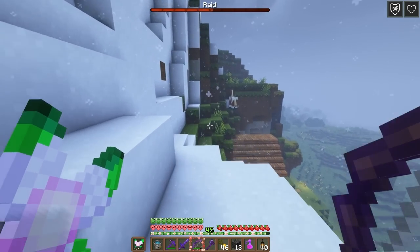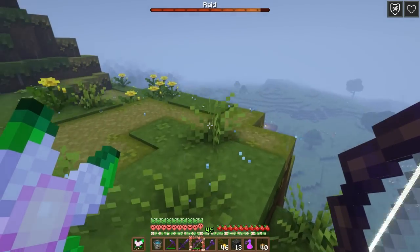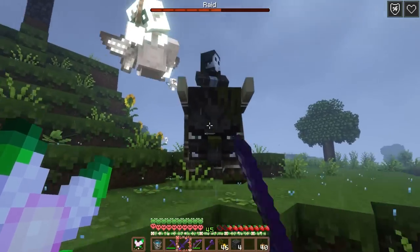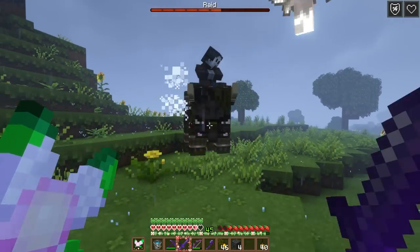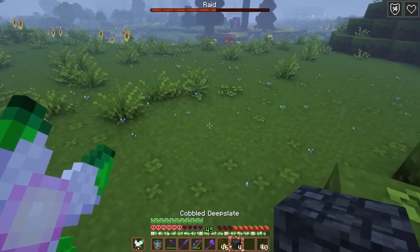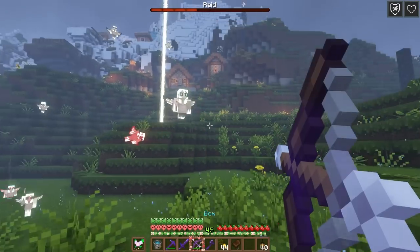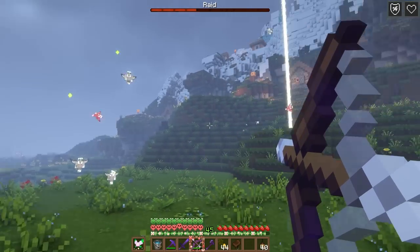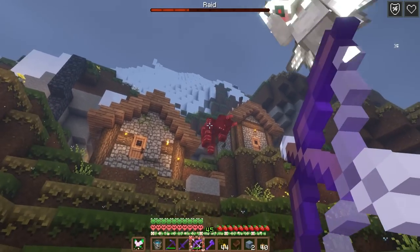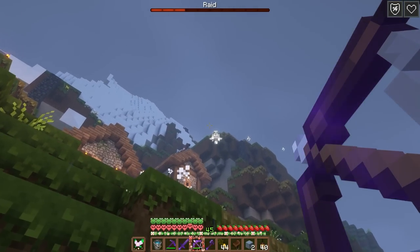Oh my gosh, why is it starting to rain and snow — this is the kind of drama I do not need right now. Greg, can I get some backup over here? Greg has definitely abandoned me — Greg does not care. The vexes are so annoying! Please leave me alone, I am just a baby. I think raids would be so much better if vexes did not exist — every time I'm trying to fight anything else there are just so many of them.